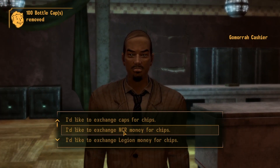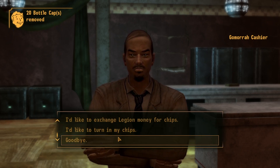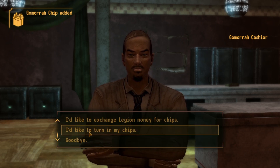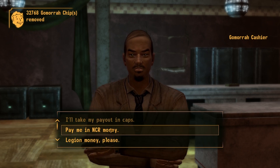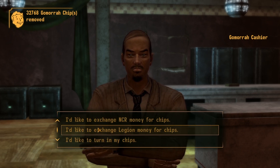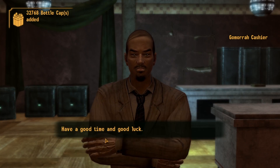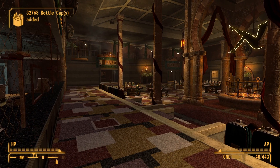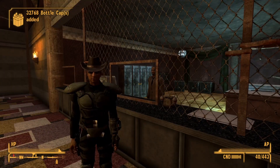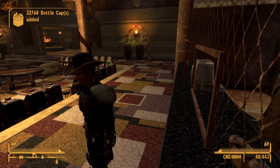Then talk to the cashier and turn in your chips for caps. You're going to be able to just do this as many times as you want - just keep turning in chips and taking your payout in caps. You can do that over and over. You can put on a YouTube video or watch something on Netflix and just do this for a very long time if you really wanted to.